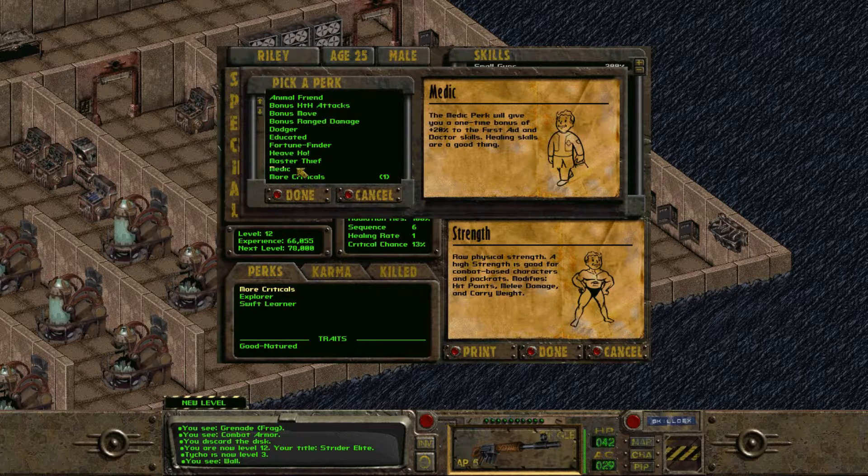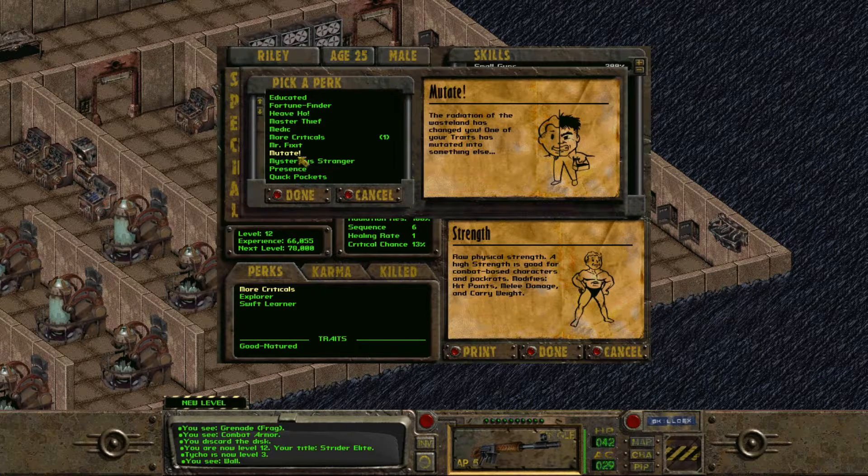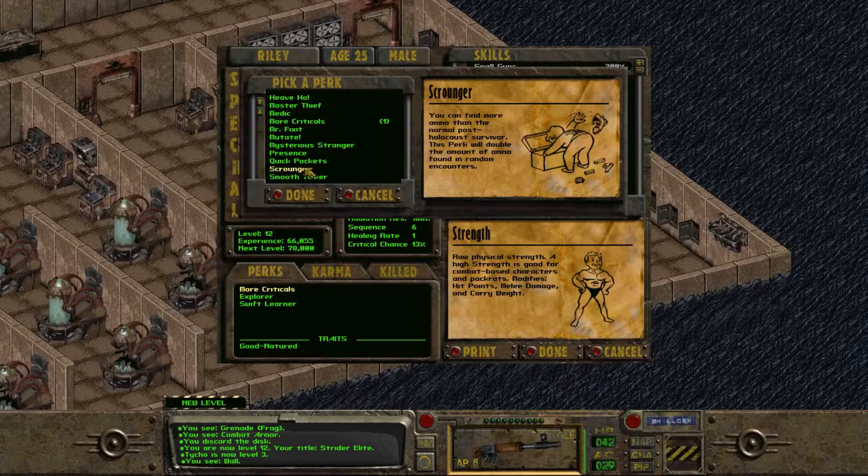Same with Medic, except that is 20 points into First Aid and Doctor. We also have Mr. Fix-It, which is about the same — just 20 points into Repair and Science. This might be our first time seeing Mutate, which allows you to swap out one trait for a different trait, in case you chose the wrong one in Character Creation. I think the only time this would ever be worth it is if you chose Skilled, because that might be the worst trait in this whole series of the game.